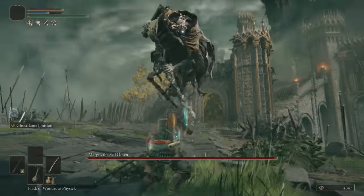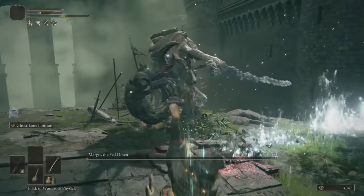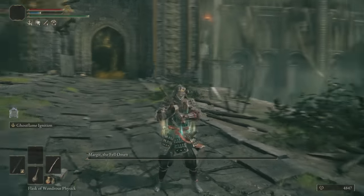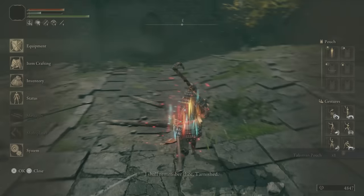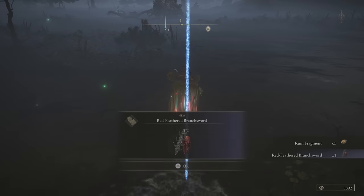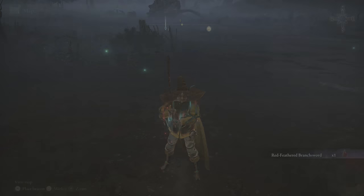On my second playthrough, I waited for the jumping attack, which is much safer than the wind-up, but since this fight ends in one attack, it really doesn't matter. I'm not going for a no-hit run, but because this weapon is so powerful, I didn't get hit by a majority of these bosses anyway. With an extra talisman pouch, I used the Ritual Sword Talisman on my first playthrough, but grabbed the Red Feathered Branch Sword for the second one, just to see if there were any major changes.